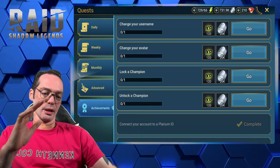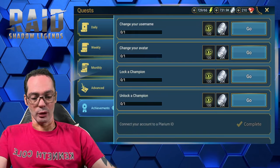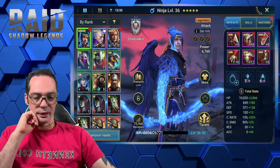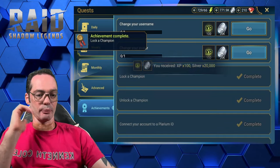Basically, because if we do achievements right now and they're pretty easy, we get XP and it helps us level up fast. So let's go in here — lock a champion. I'm gonna unlock him and lock him again, so I get both of them pretty quick. Very simple.